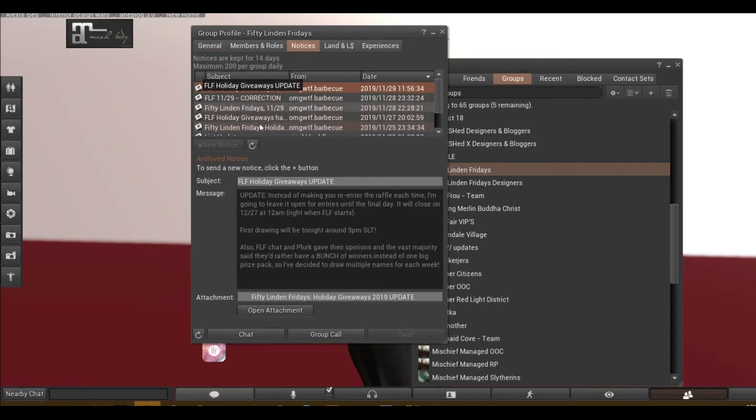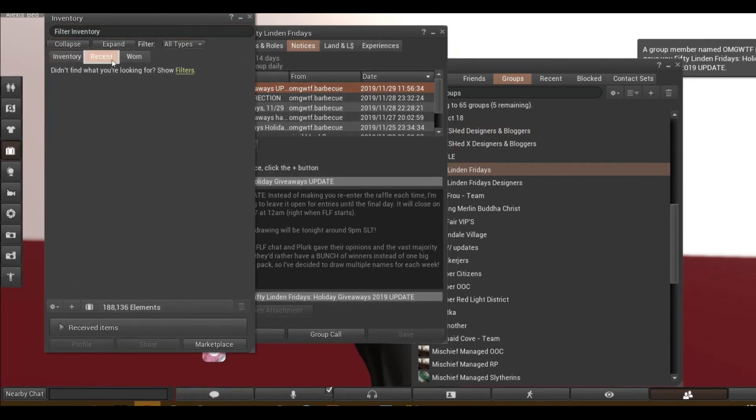These already are in Newest to Oldest. Just in case, you can click the Date — clicking it once will go to the Oldest, clicking again it'll go to the Newest. Notices are kept for 14 days, maximum 200 per group daily. So we can click on this, click Open Attachment, and it is saved in our inventory.